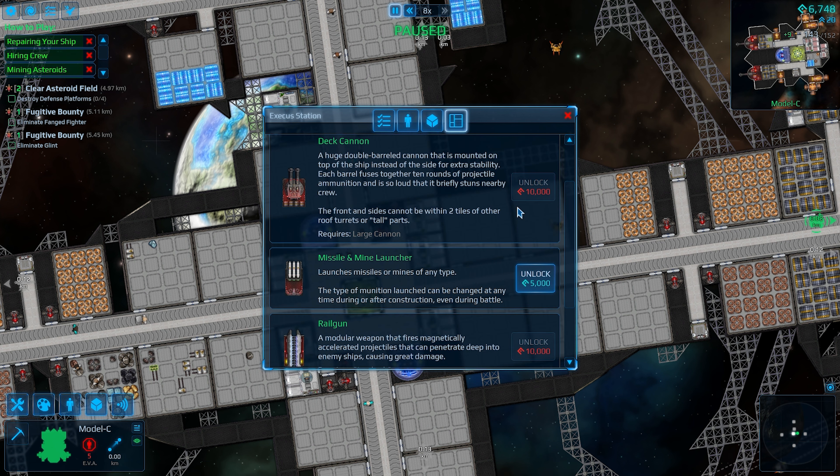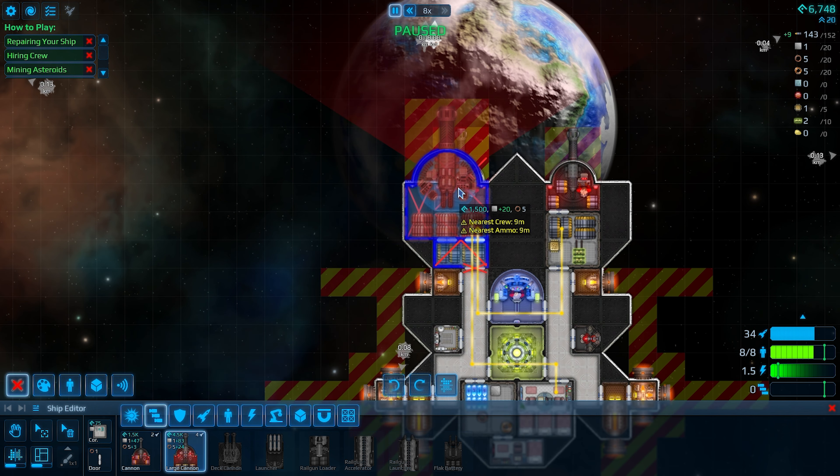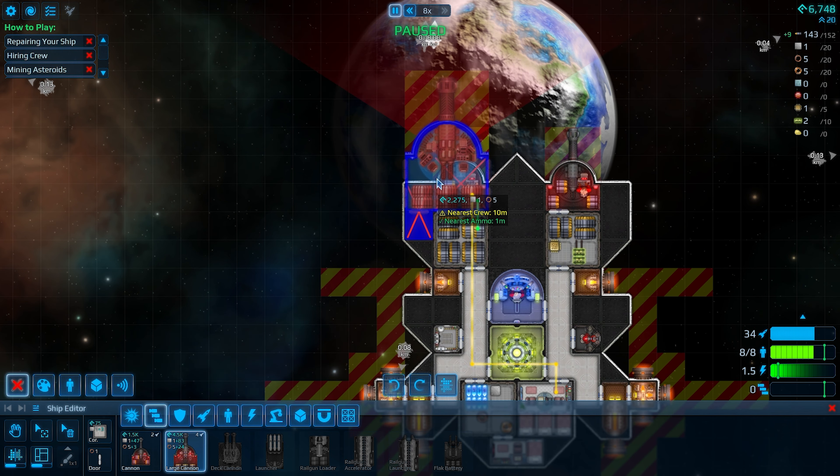Point defense is something we haven't set up yet, which I should set up — we just haven't done it. Projectiles. Cannon. Large cannon — that's a big boy! I can stick you there, and stick you there. That would work like a glove, and it even has its own ammo storage, so that's great. And we can get a point defense set up.